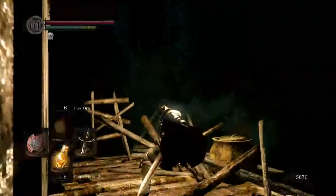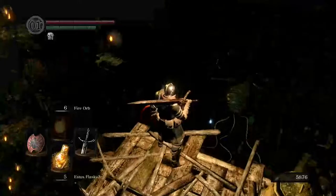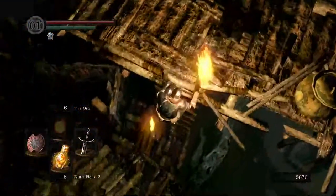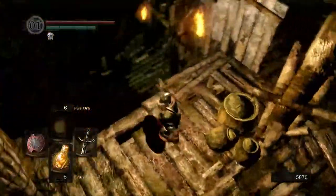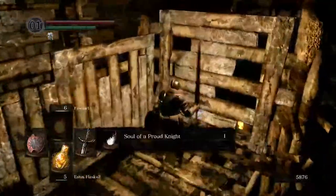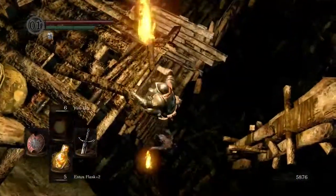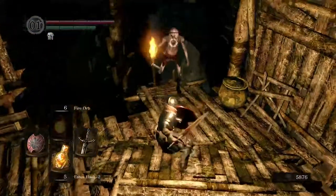This is when things start to get confusing again — we still have all of this stuff to explore. Let's try going down this way first. All clear so far. Items of progress — another proud knight. I guess this squad still rolled up here and everyone got separated, and then they all died on their own. No one lived happily ever after.